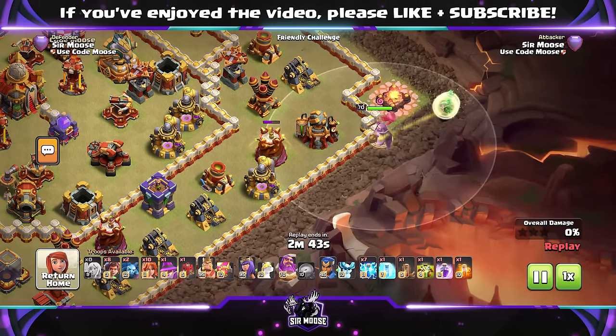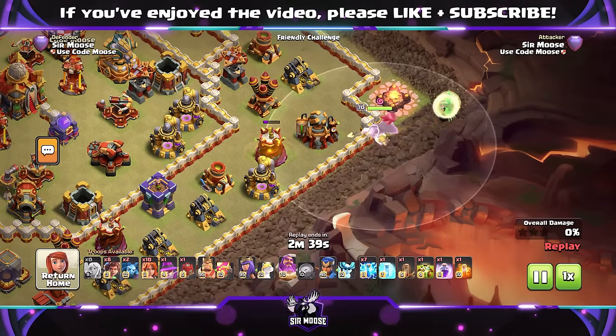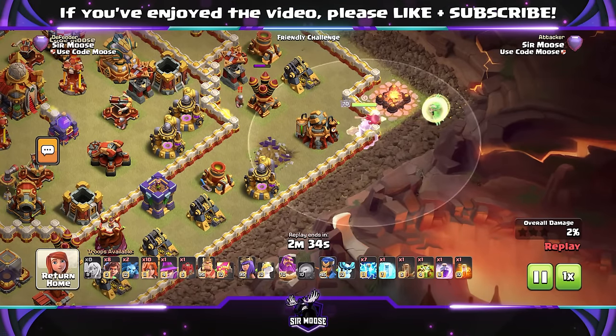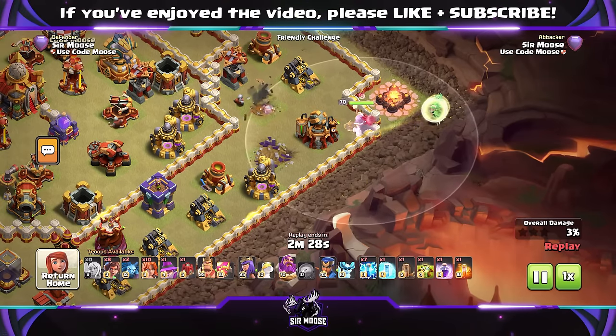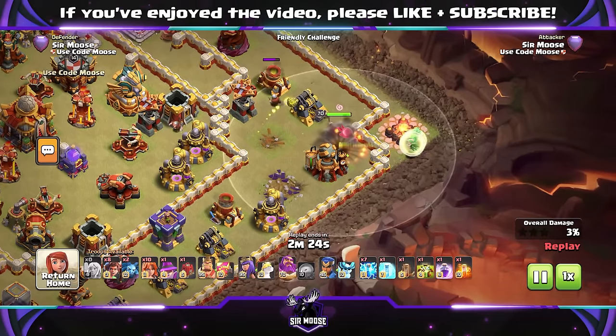Angry Jelly is there helping the Grand Warden out — he's going after defences again. It doesn't look like we're getting too much value here, but we are getting the corner of the base funneled a bit quicker. The Grand Warden will hopefully take out that Builder Hut in a moment, but wants to go after the Mortar first.